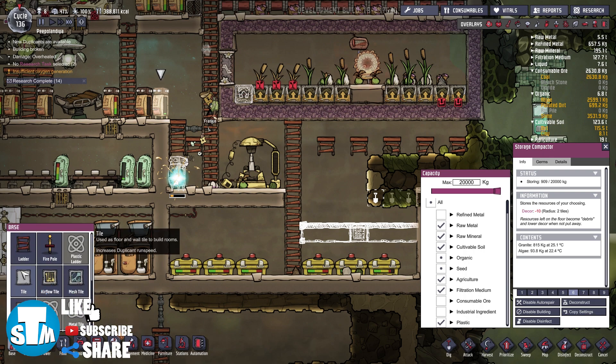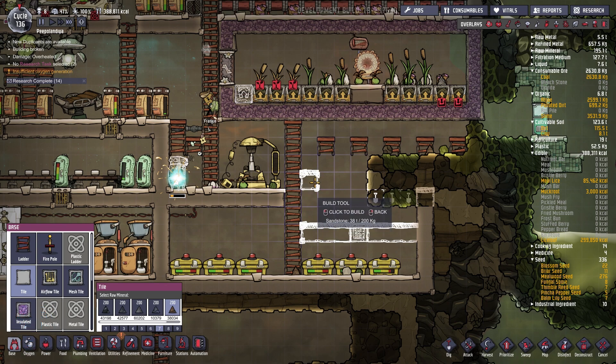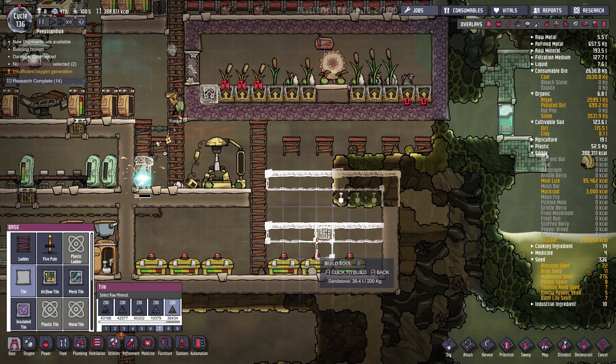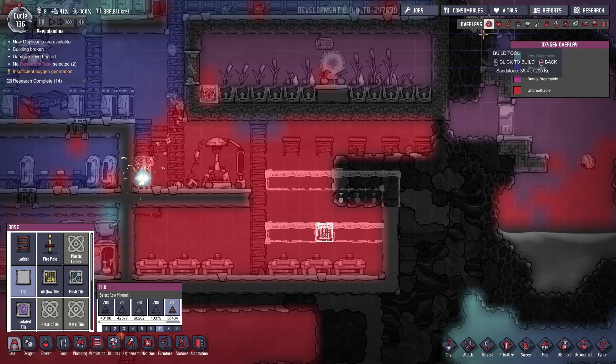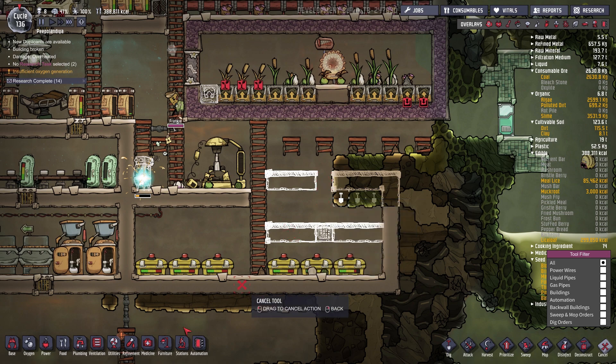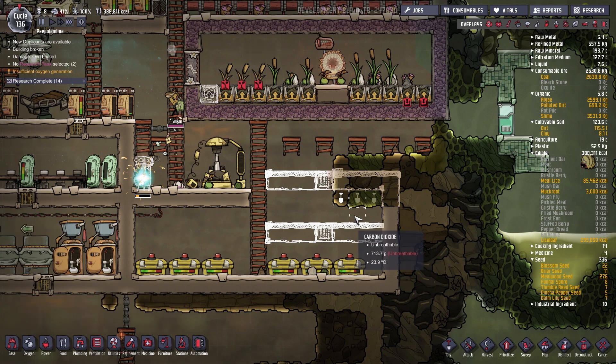I think we do — oh wow, this is full already. Okay, let's quickly go here — gap of two, just like so. I'm gonna add another one over here. Do we have enough carbon dioxide? Yes we do. Let me cancel this bit and add an airflow tile on priority 7 over here. Also dig on priority 7 just to make sure that they do this.